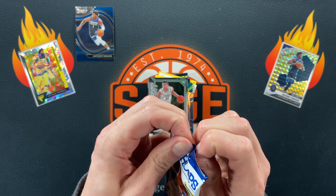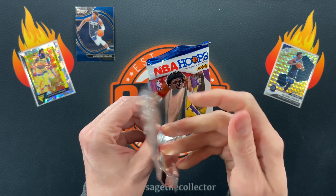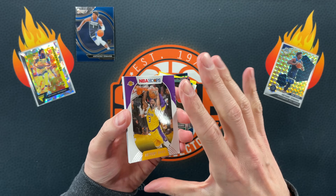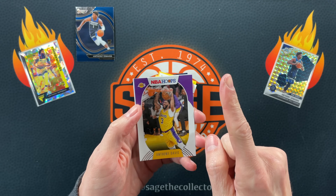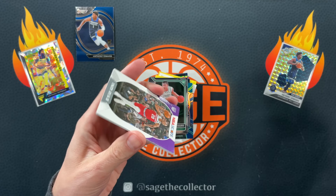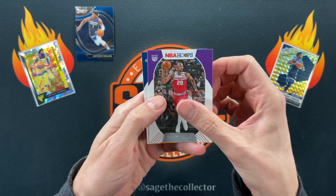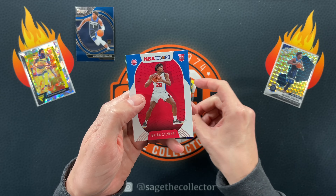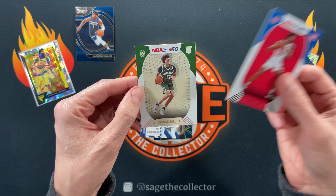Going back to 2020 Hoops. We're looking for Ant-Man still, but also looking for slams. AD, DeAndre, Matisse. Got Giles, Jordan, Frequent Flyer Donovan, and our two rookies are Isaiah and Jordan Mora.